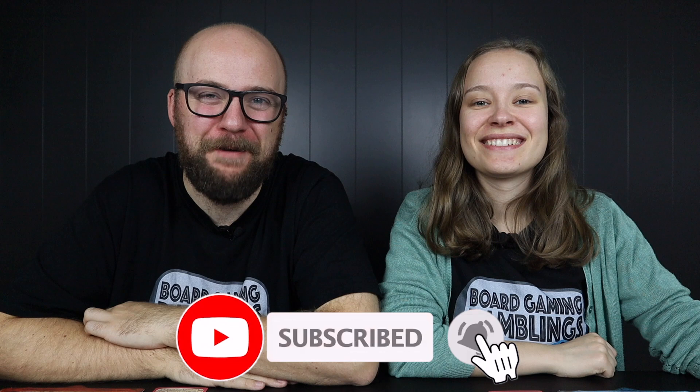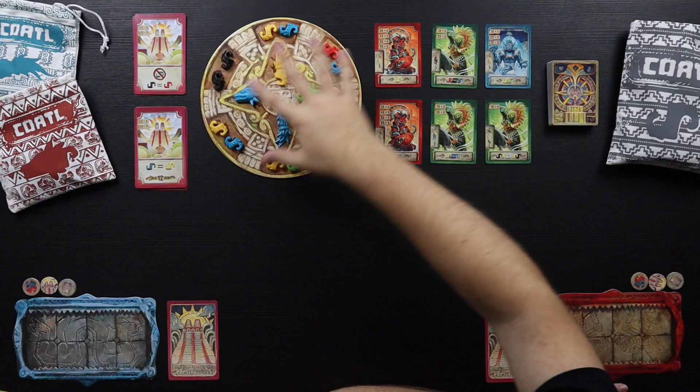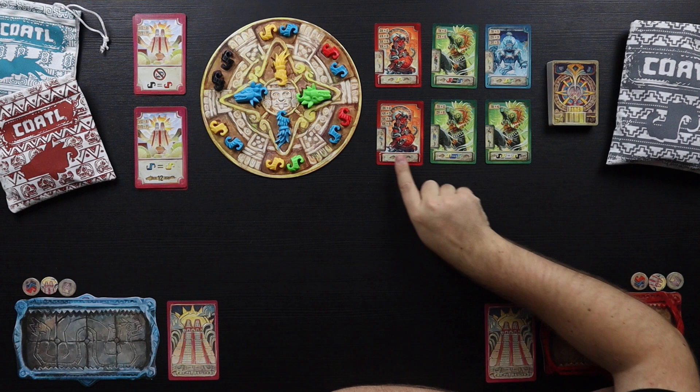Hello everyone, this is Johannes and this is Selma and you are watching Wargaming Ramblings. Today we are playing Quattle. It is a pretty new puzzle game where you are trying to make Quattles - snakes with feathers. It's an Aztec themed game where you are trying to make these snakes with feathers and fill different cards to get victory points, because victory points is what everyone is after.